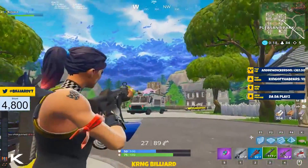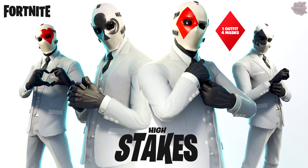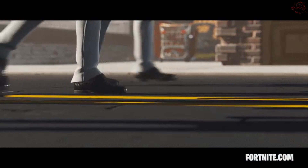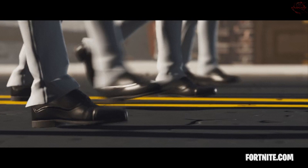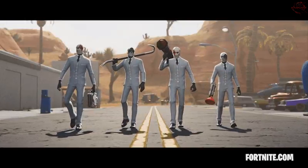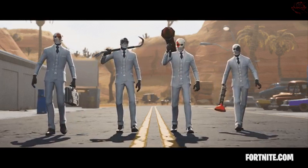The Wild Card skin is an insanely cool looking skin. There are four different variations — you can change the mask to different cards. You can see there's the dime and the heart. It's a very cool looking skin. The back bling is really neat, and the glider is probably the coolest part.